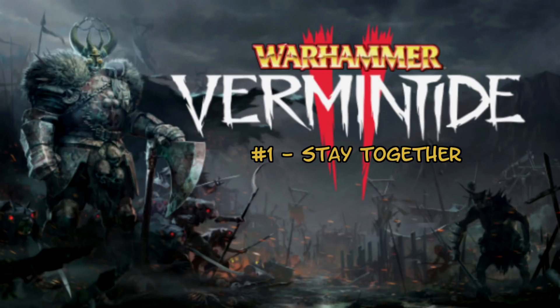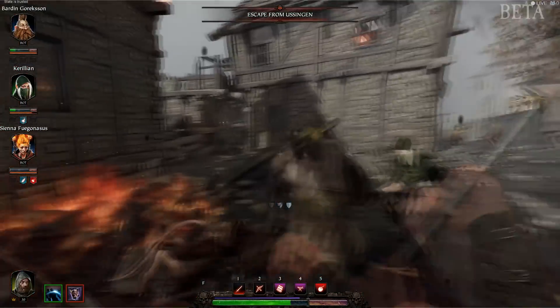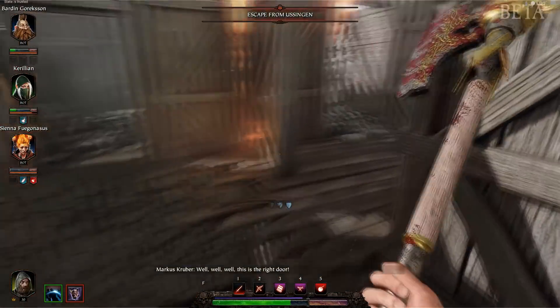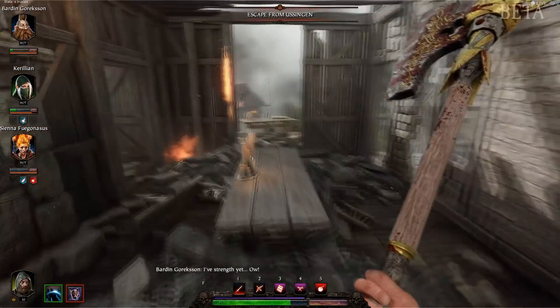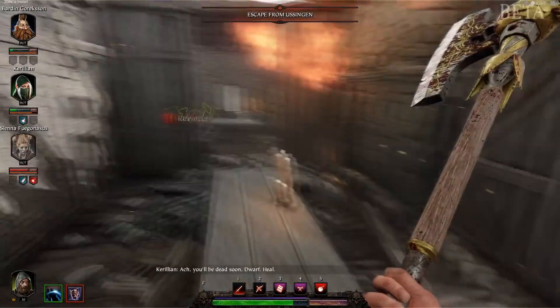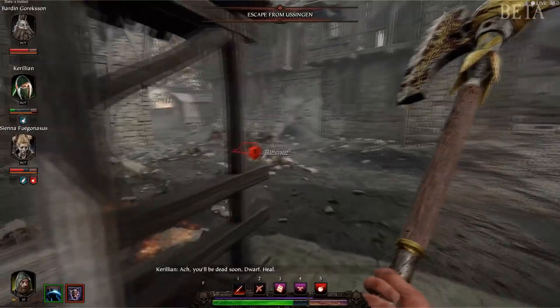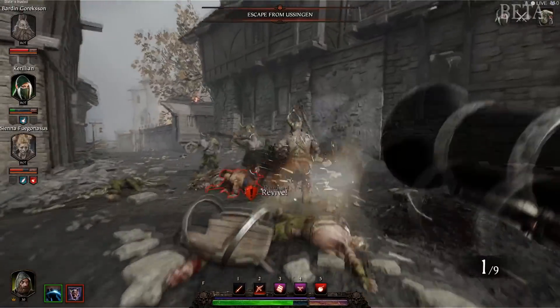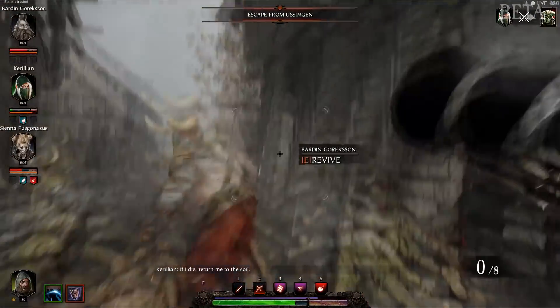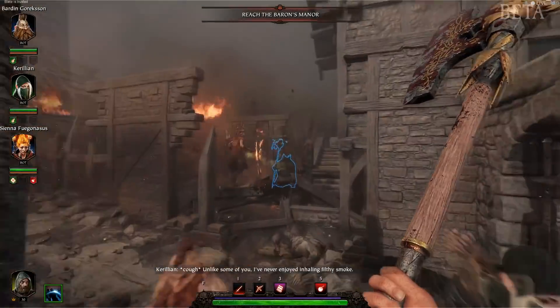Tip 1: Stay together. This one sounds pretty obvious, but if you haven't already you'll soon experience a number of losses that could have been prevented if you or your teammate didn't run off and get separated. Always try and stick to your team. If you notice someone's straggling behind, ask them if they're okay and wait for them, especially if you're at a checkpoint ledge that will stop you from getting back to them. If you ever need to stop and go back for ammo or a potion, just let your team know so they don't accidentally abandon you.